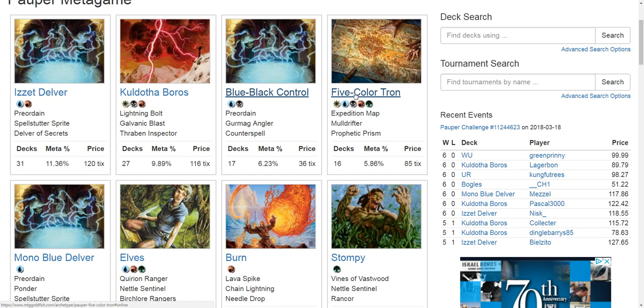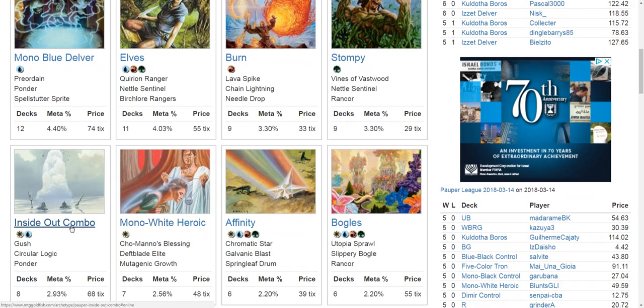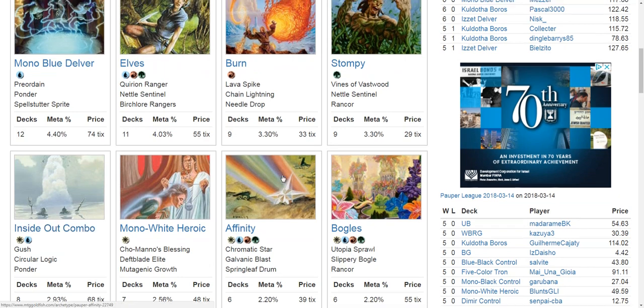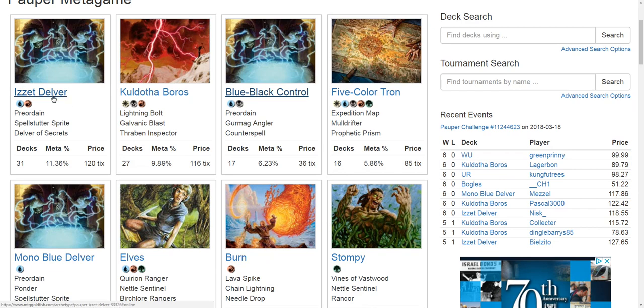However, the metagame has gotten really fast. There's a lot of aggression — Mono White Heroic, Inside Out Combo, Boggles, Affinity, Stompy, Elves, Mono Blue Delver. There are a lot of reasonably fast decks out there, which makes it difficult for Tron. If Tron misses hitting its Tron pieces fast enough, it's going to lose.